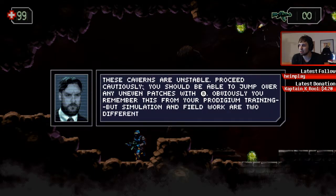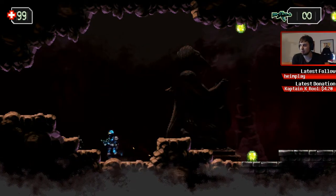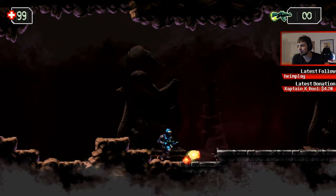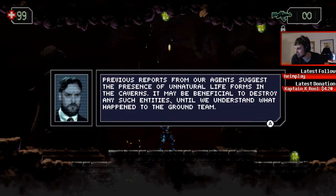These caverns are unstable, proceed cautiously. You should be able to jump over any uneven patches with the B button. Obviously you remember this from your Prodigium training, but simulation and fieldwork are two different beasts. Once you get your bearing, locate the ground team and re-establish communication with Prodigium. I already know that they are dead. How much you want to bet they are dead? I like how bullets drop — that's a nice attention to detail.